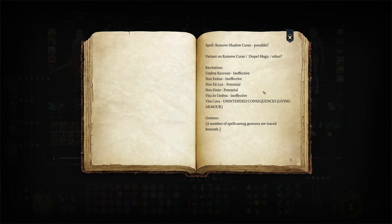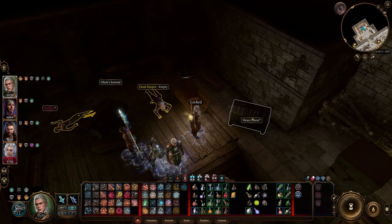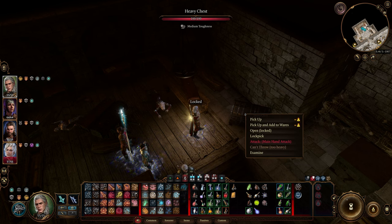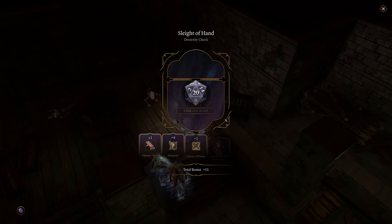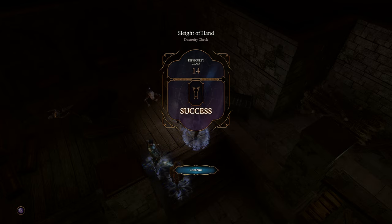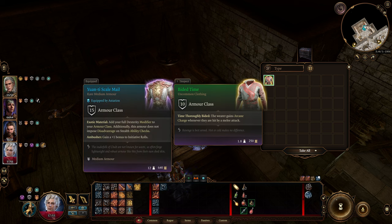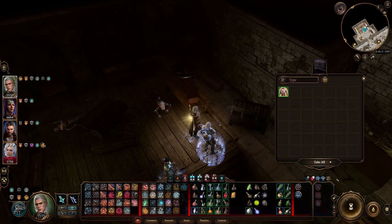Unintended consequences. Heavy chest — let's look this up. Astarion, lockpick this. Nice, 20! Armor class. Time thoroughly binded — the wearer gains arcane charge whenever they are hit. Alright, fine. Let's take that.